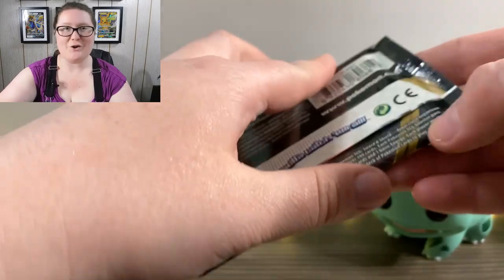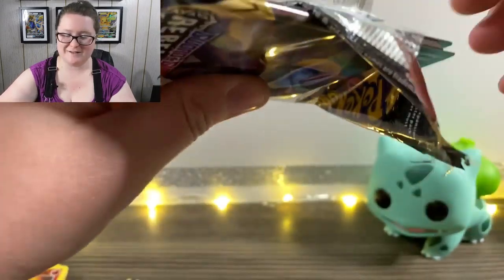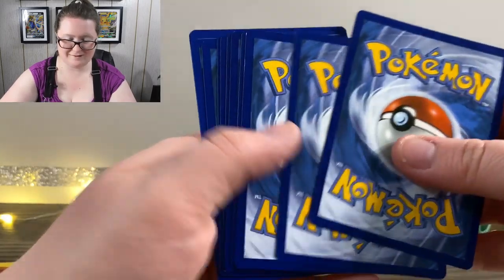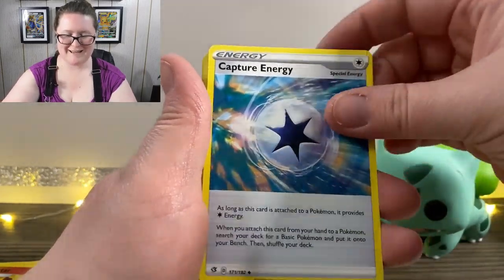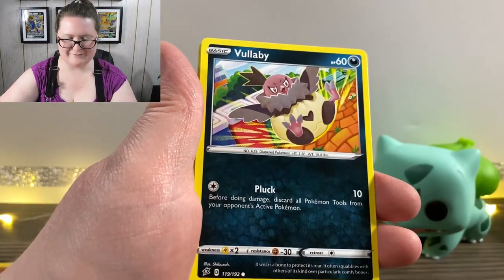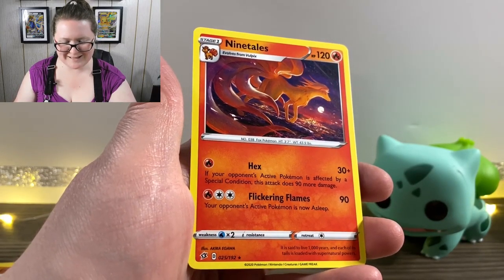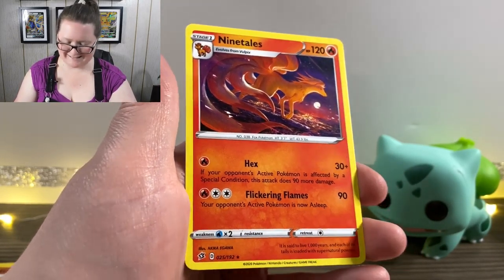Here's our next pack — hopefully I can get these open before my house collapses because the wind is very strong outside today and it really sounds like it's gonna collapse any second. We've got our Energy card, a Palpitoad, Capture Energy, another Chatot, Galarian Farfetch'd, Honedge, a Tympole looking sad, a Vullaby, Galarian Corsola, a Reverse Holographic Grubbin, and a Ninetales. That artwork is really cute — it looks like it's flying, it's not, it's like on a cliff, but that's a cute card.